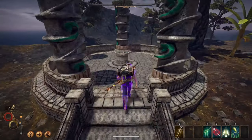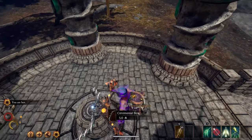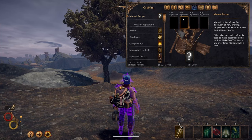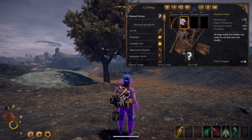Here you will find the ceremonial bow, which does quite a bit of damage for a bow. But wait, there's more. Remember that awesome pearl bird mask that you were super lucky to get? Go ahead and combine this bow with the pearl bird mask in the crafting section of your inventory.